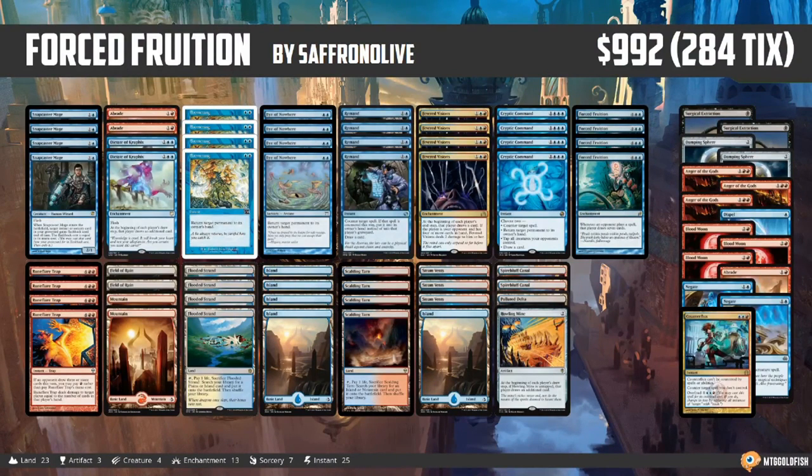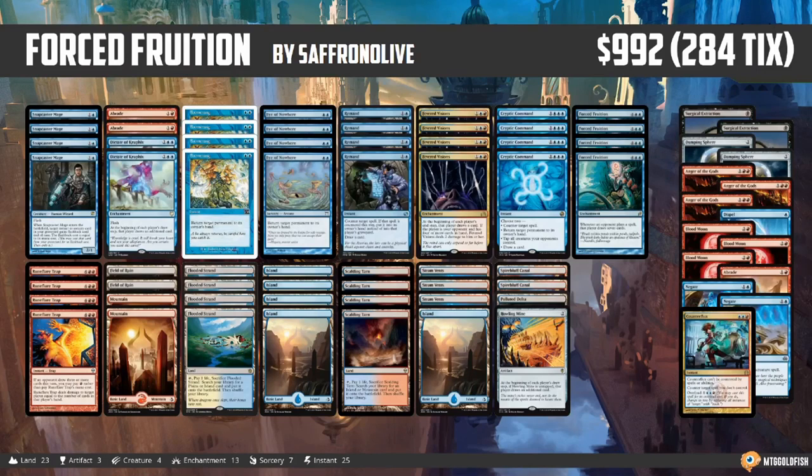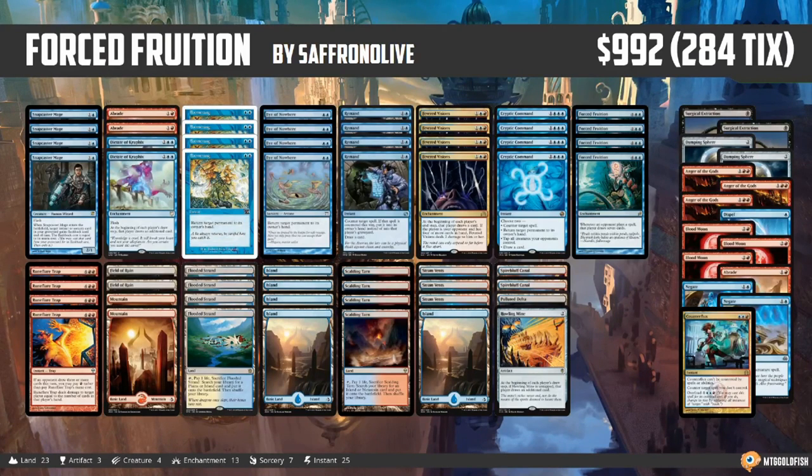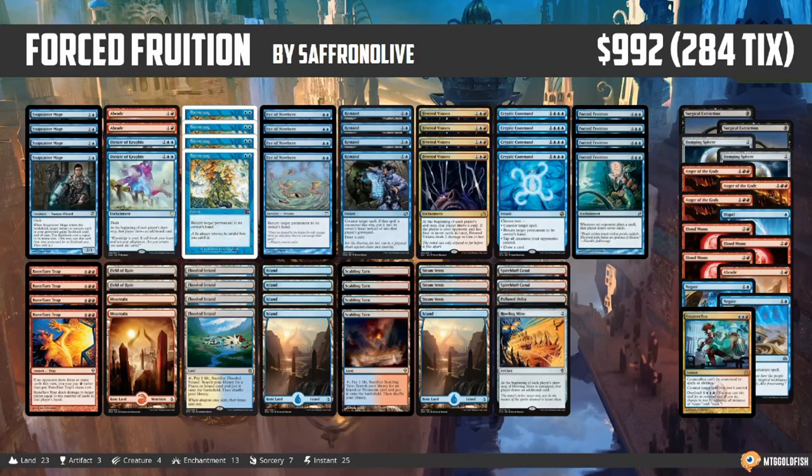This should be interesting. The plan of winning by forcing our opponent to draw an extra seven or fourteen cards a turn is ultra risky. Hopefully we'll get the right matchups and the right games where our Boomerangs and annoying bounce effects can come through, and we just Rune-Flare Trap our opponent right out of the game. It seems so backwards — my mind is boggling at the thought — but if there was ever a shell that could make it work, I think this is a pretty good example of it.